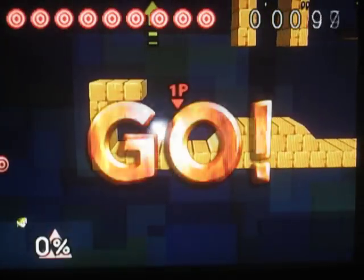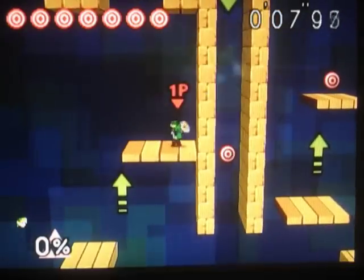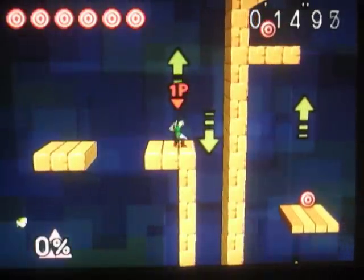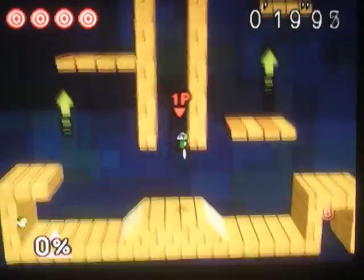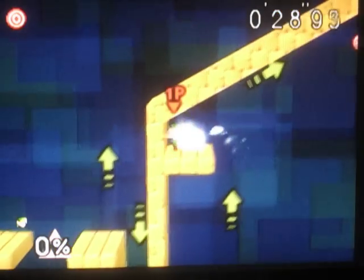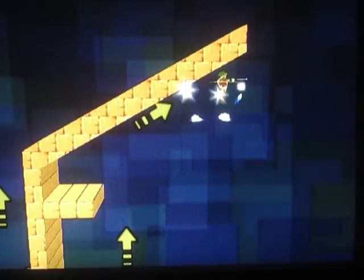Here's Link, who actually probably has one of the hardest target tests in my opinion. Link's got a really bad up B recovery-wise. Here's the worst target right here — you need to pull out a bomb, jump twice, and throw it up, but you need to tap up as you're throwing it, or else it's not going to get high enough. That's what made this target test so hard for me when I first did it, because if you don't know how to do that you're not going to get that target.